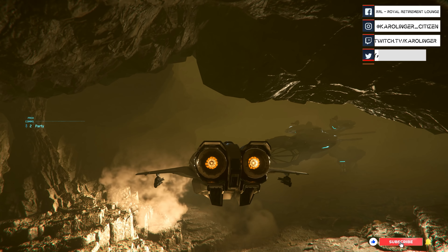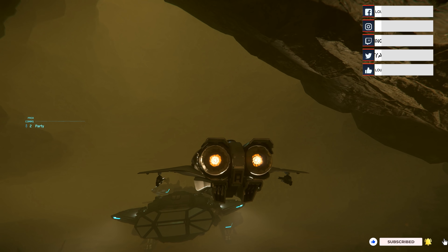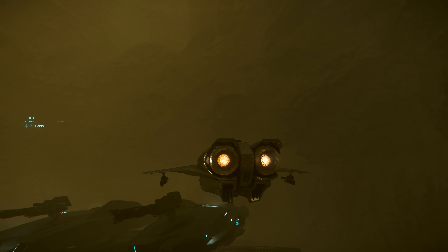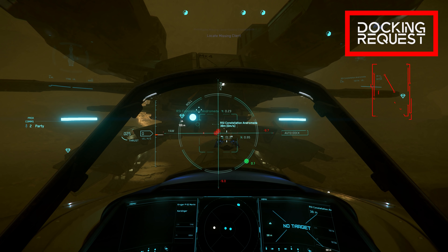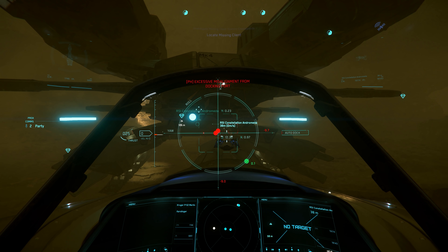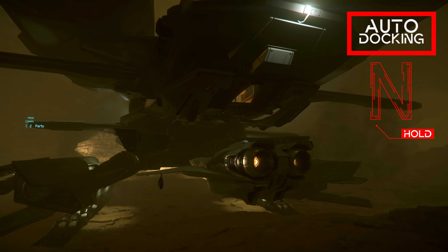We dock back at the Connie and go straight into one of the most important new features in Star Citizen, which benefits the Constellation series much more than other ships in the verse. The N key allows us to dock here again — pressing the button for a longer time automatically adjusts your flight path and allows you to dock safely.